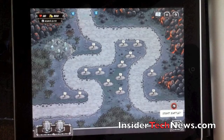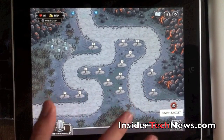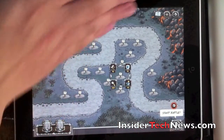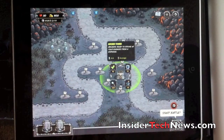This is how the beginning interface looks. You see these posts right here — these are the only places you can build on. So basically you would click here and you have an option of archery, guards, magic, and artillery. In this case I'm going to go ahead and go with some archery.